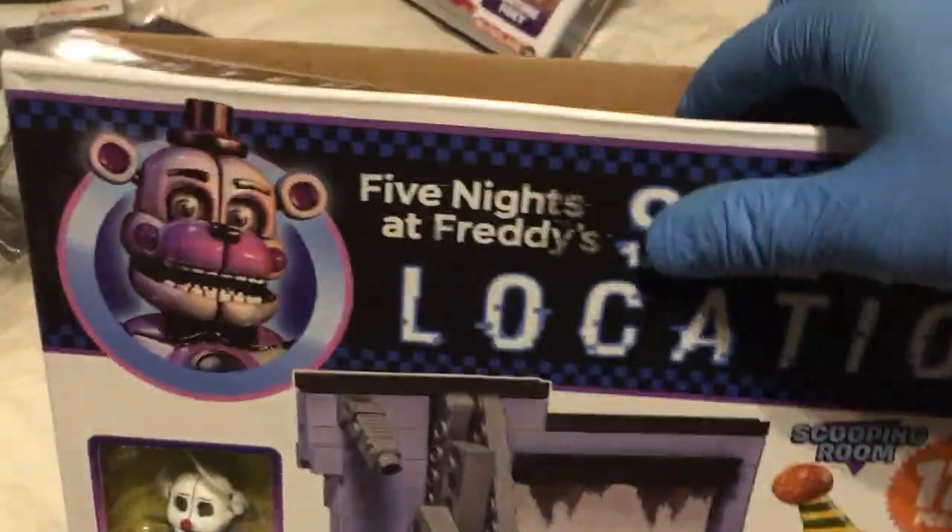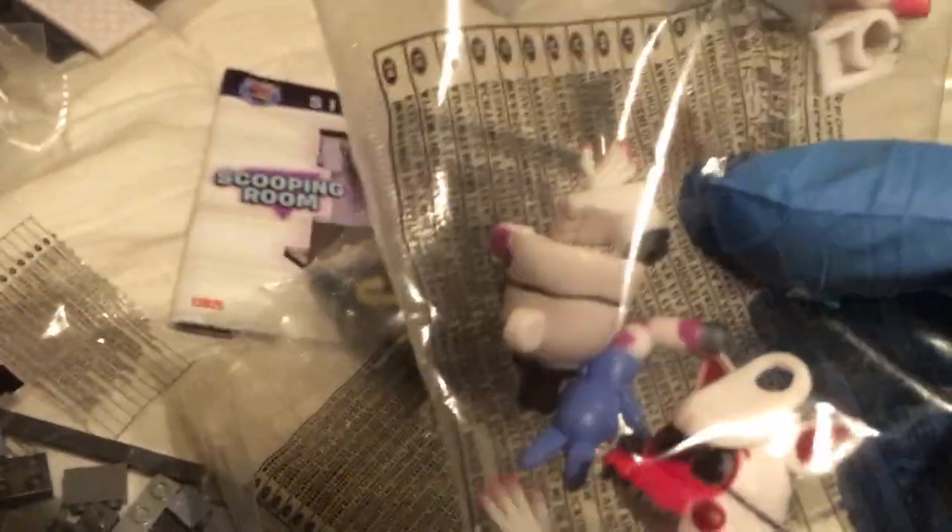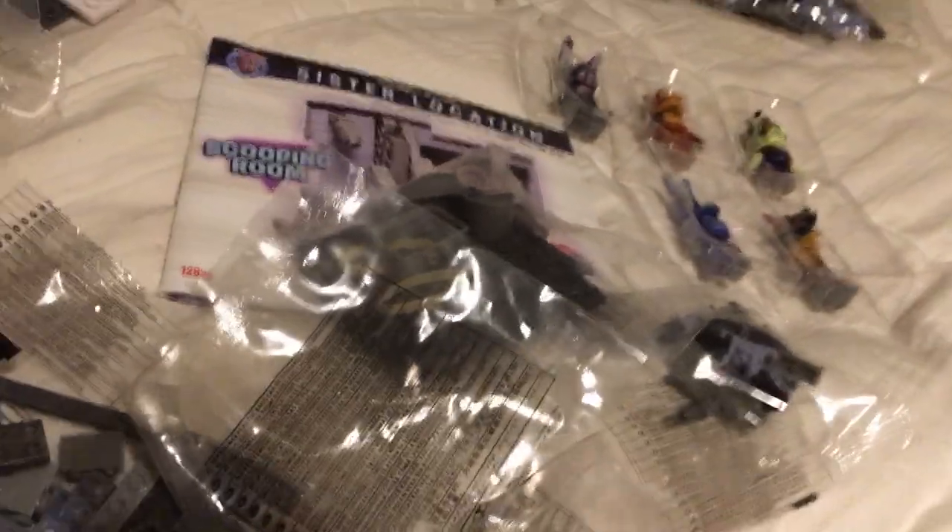12-8-25, this is the Scooping Room. We got Ennard in the window and it seems to be the only figure, but there are some faces down there. I don't play the games but I do know a little about the lore. You get most of the pieces to Ballora there — Ballora's up here as well. There's a Funtime Foxy head and a Funtime Freddy head. I do know Ennard is made up of the other Funtime characters at Sister Location. Scary Ennard from the Scooping Room set!